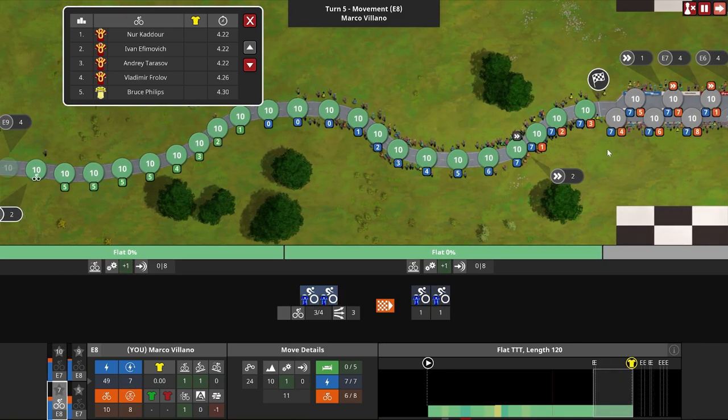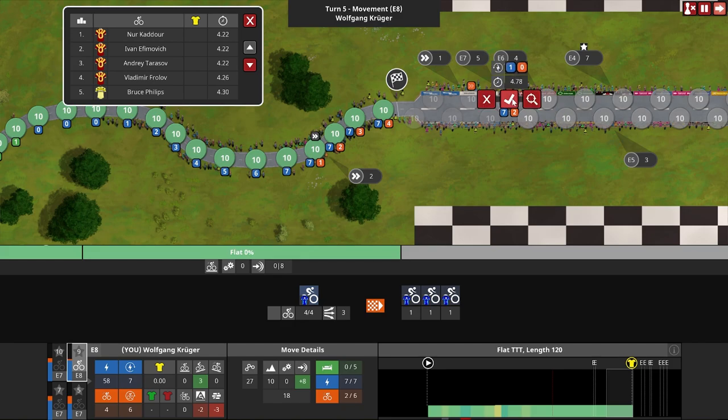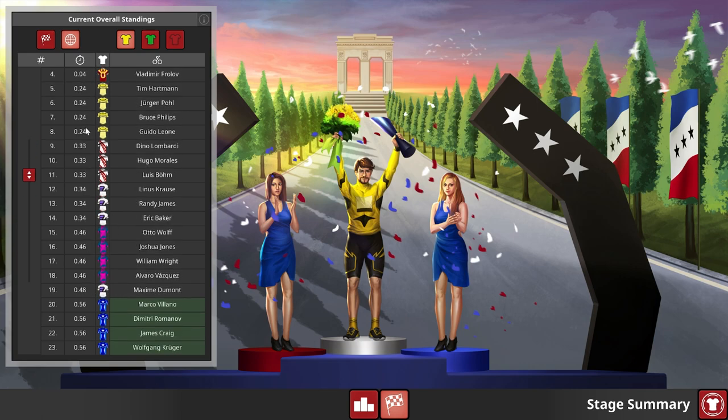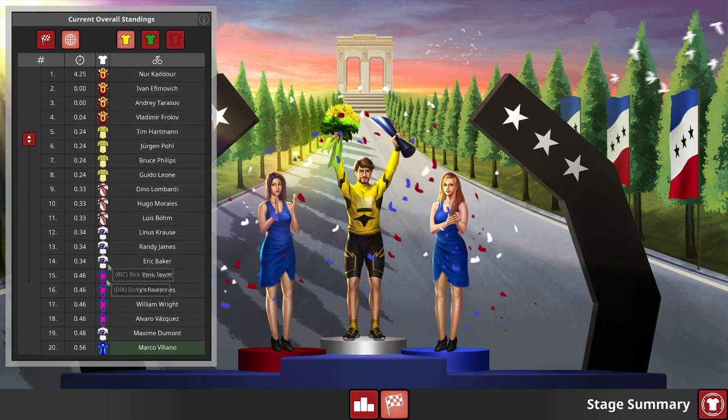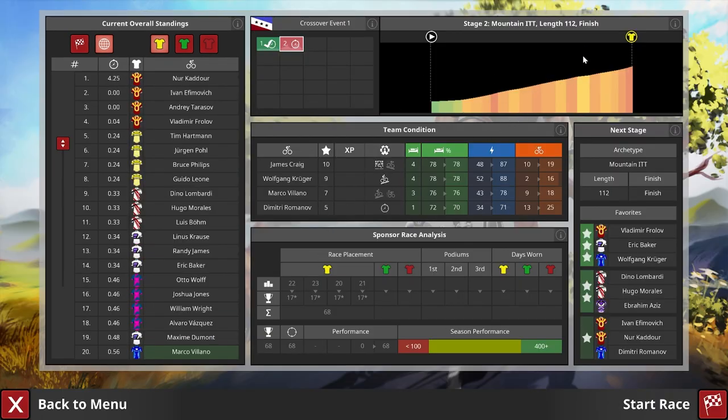Everyone moves across the line. Wolfgang is going to have two attack points left over and doesn't get refunded any. Our time is four twenty-five plus zero point five six, so that comes out as four eighty-one. I believe we could have been slightly faster here — I think I messed it up by one node. Let me know if you got it perfect. These effects on the next stage we shall take a look — stage summary and here we go, it is the big mountain Nike's Peak.